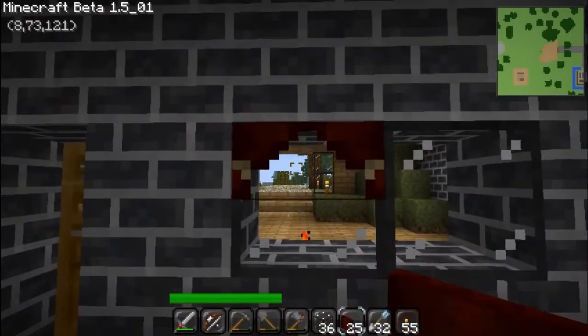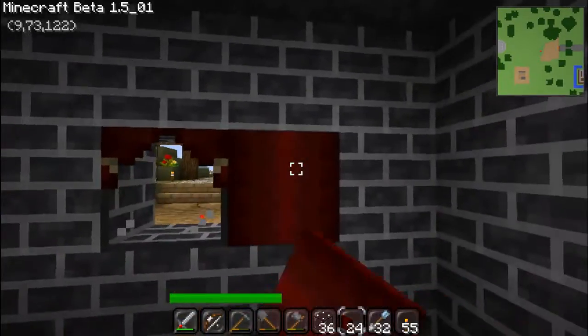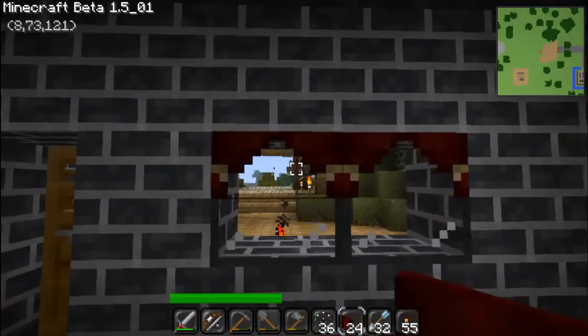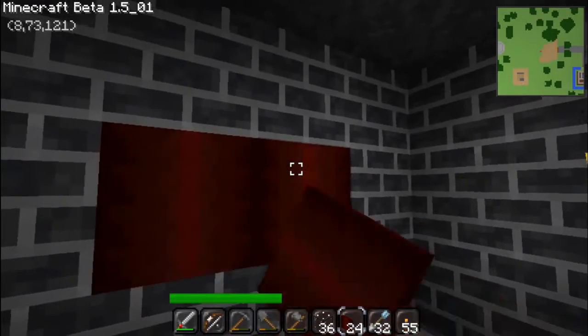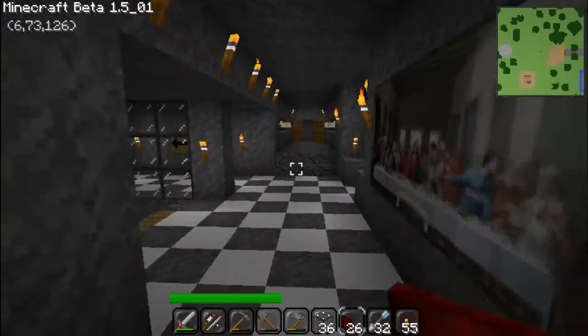Curtains can only be placed on glass blocks. As you can see I can't place it on these bricks — you can probably hear me clicking. They can be activated to open and close, and activating the curtains will also activate the curtain blocks next to them, so you don't have to click a hundred times for big windows.